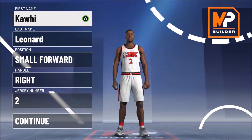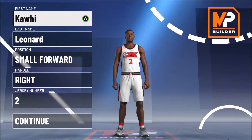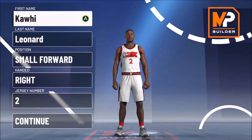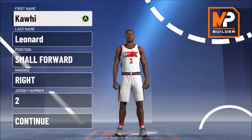The only thing that frustrates me about this build is it is unable to get more than one finishing badge, and as we all know, Kawhi Leonard is an amazing dunker — he can dunk on Giannis. So this is going to have to be pre-Toronto Raptors Kawhi Leonard, back when he was making a big name for himself as an amazing player but didn't quite have the dunking that he did after Toronto and that he has now.